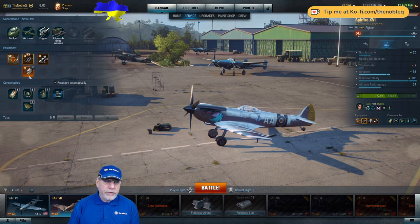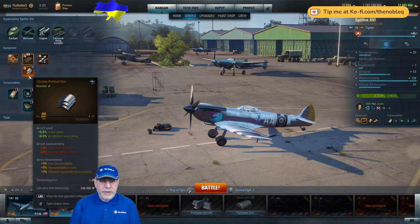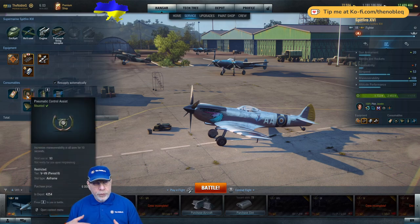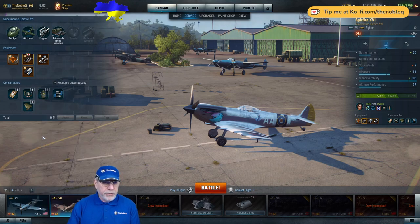Although this offsets my manoeuvrability a little bit, I've also got a polished skin to improve the speed. Consumables are a fairly standard loadout: the first aid dressing package, and pneumatic control assist for helping me get more manoeuvrability when I'm in a tight dogfight, perhaps against one of the Japanese light fighter turnfighters — the A7M being an example.